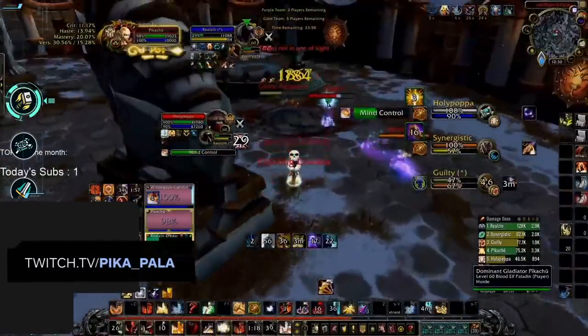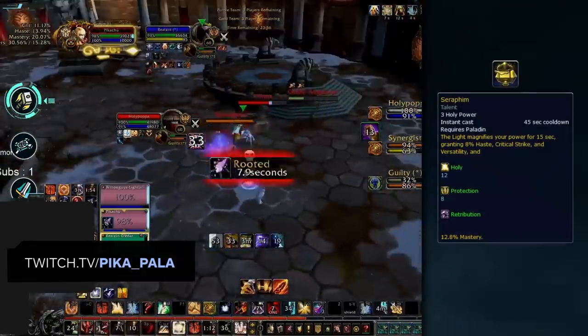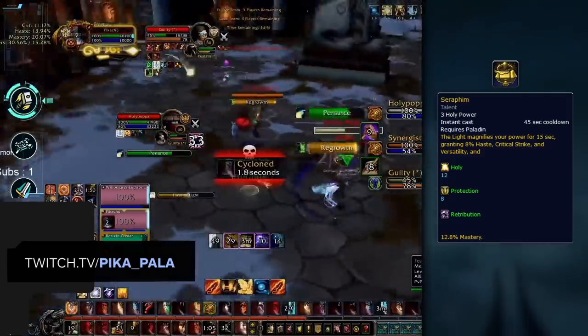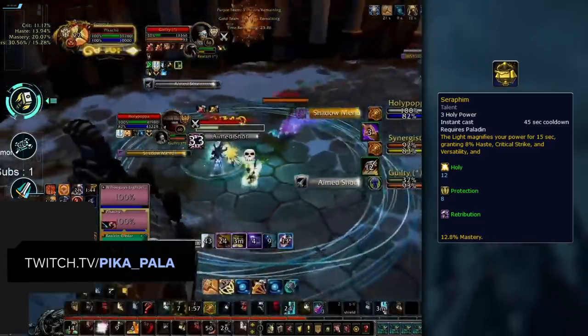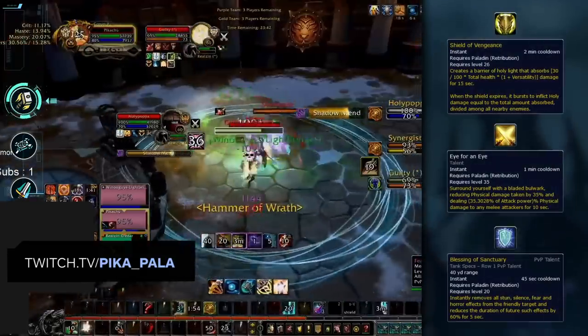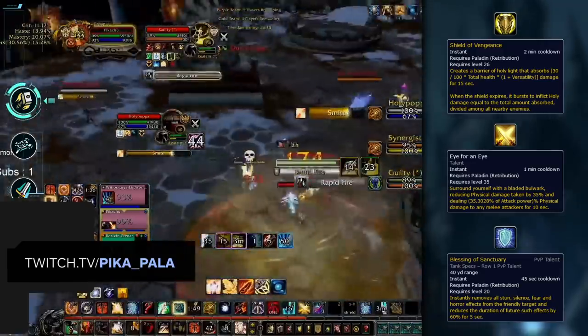Now let's look at buffs exclusive to Retribution Paladins. First, Seraphim is generally used just before a Ret sets up their burst — it costs 3 Holy Power and is almost always followed up by Avenging Wrath and Divine Toll, so try to crowd control the Ret during Seraphim, or at least use it as an indicator that they're about to burst. Rets also have three defensive buffs: Shield of Vengeance, Eye for an Eye, and Blessing of Sanctuary.